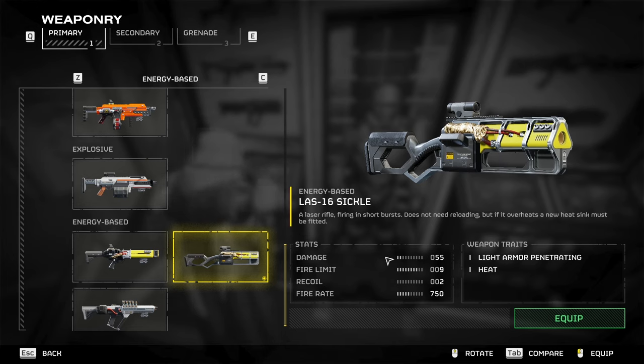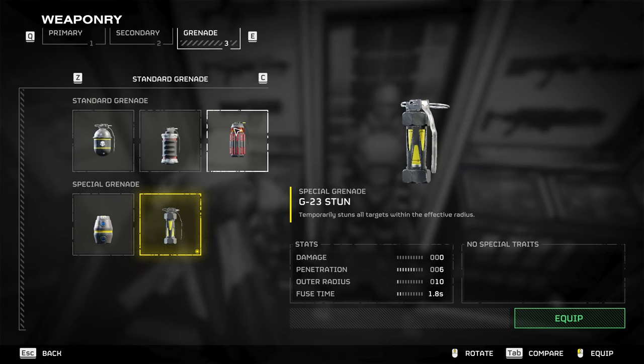So the weapon we're going to be talking about is the LES-16 Sequel. It is energy-based, with a damage of 55, fire number of 9, recoil of 2, and a fire rate of 750. The grenade we're going to be talking about today is the G23 Stun.